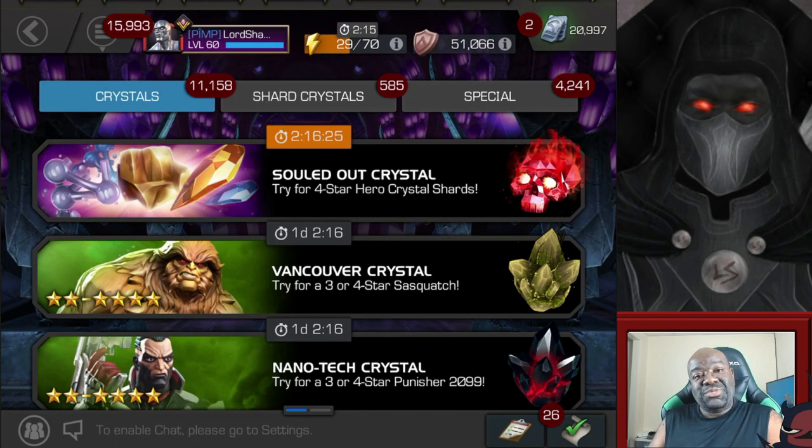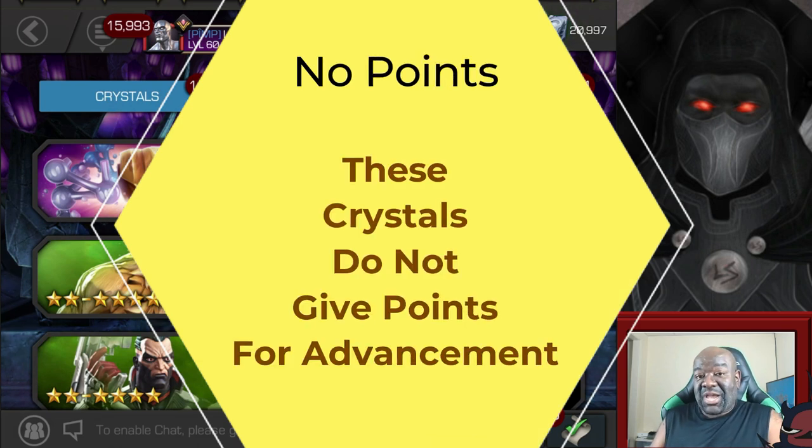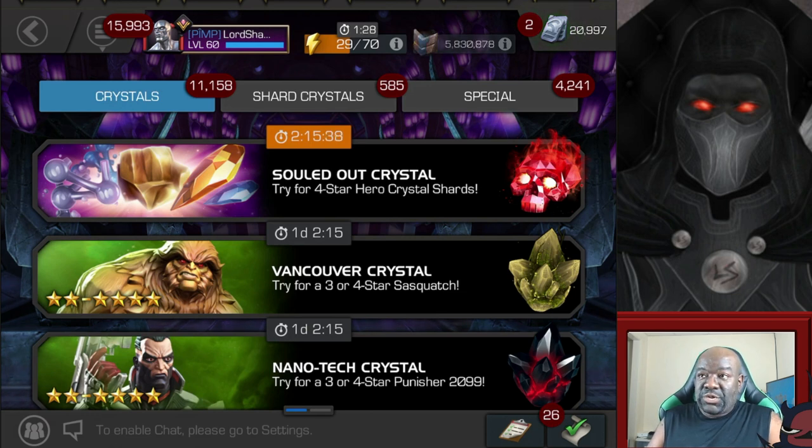Hey everyone, Shadow here, welcome to another Marvel Contest of Champions crystal opening. We've got a few crystals to open and we're continuing the hunt for Doom. There's a level up event and a mutant advancement going on at the same time, which is awesome. I took my Platinum Pool to rank three and used some signature stones. I like opening crystals during events because if I get a new champion I can level them up right away for the level up event and also get points for the advancement.